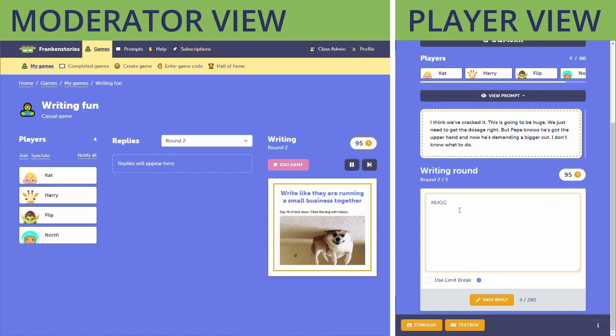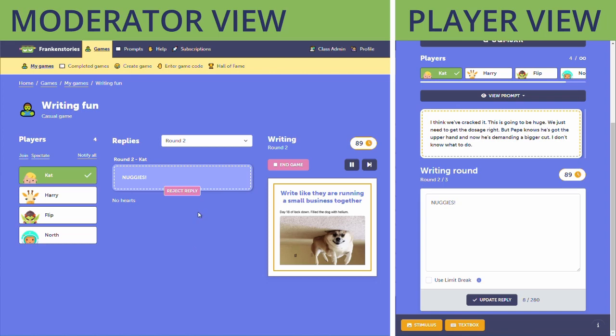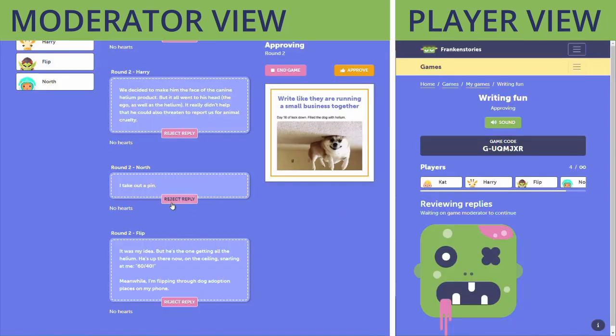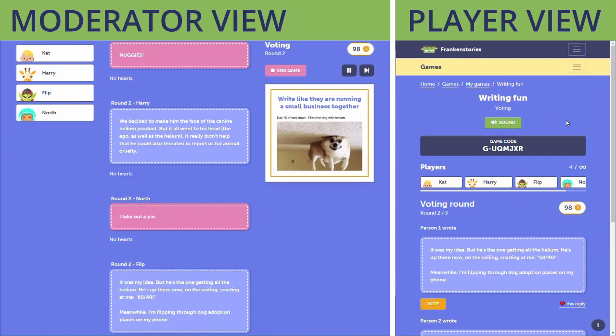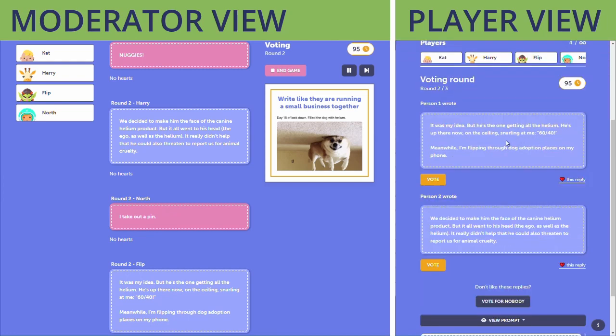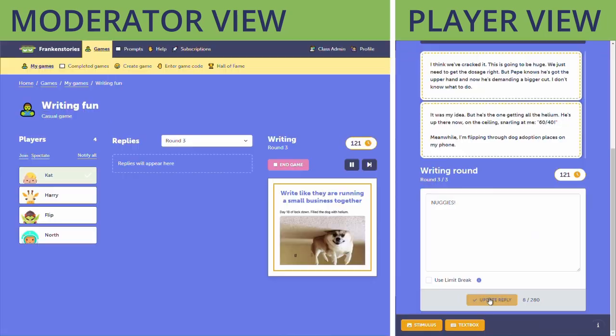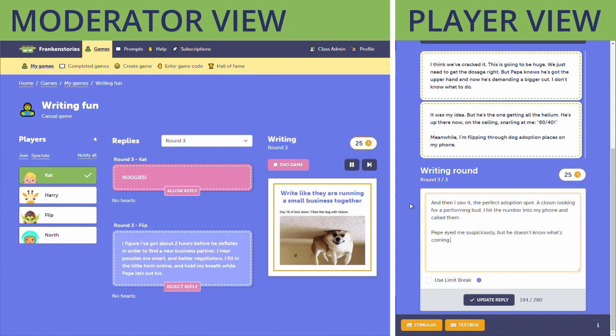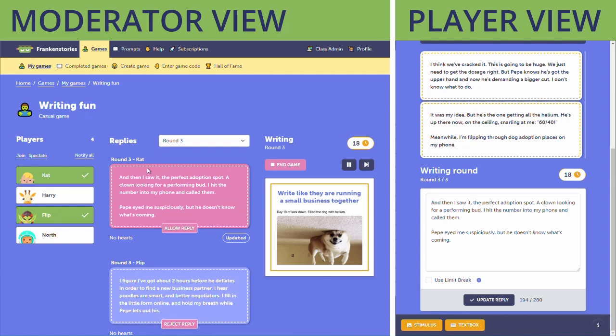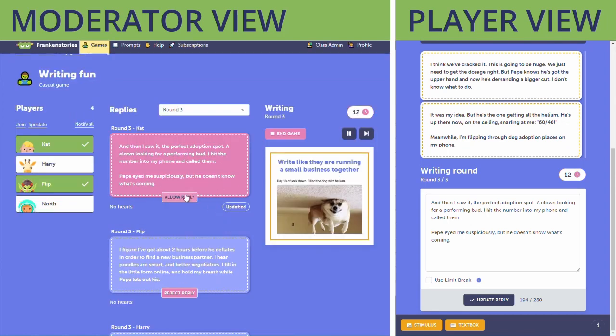So what can you do if a player responds with something like this? I don't want the other players to vote for that, so I can reject that reply and stop it going through to voting. Not sure about that one either. Now you can see only the two replies I've allowed have gone through into the voting round. If a player has enough time after you've rejected their response they can rewrite it and resubmit it. In the moderator view we can see that they've updated their response and we can choose to allow it through.